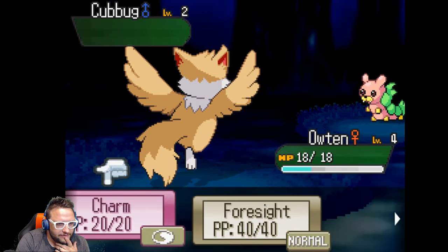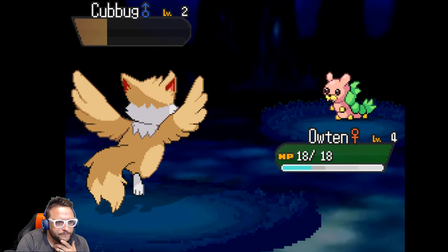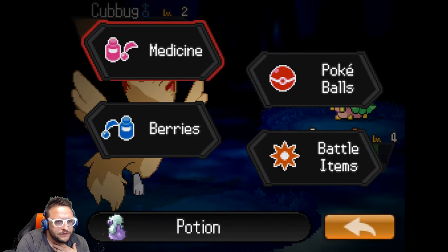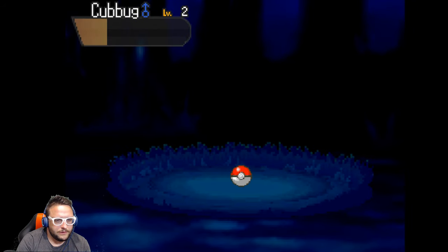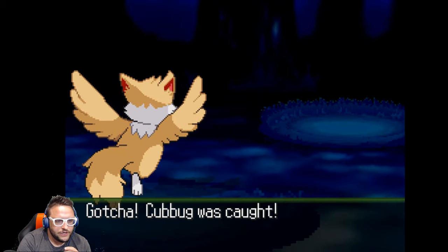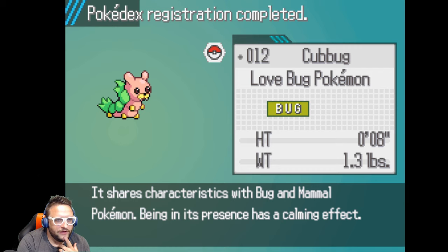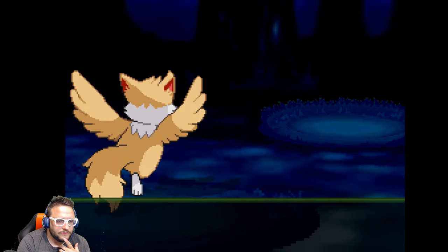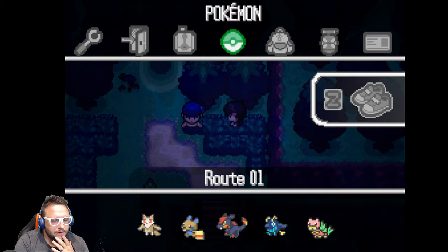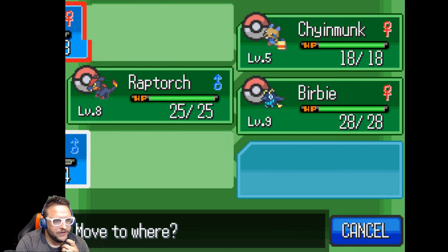Fight — Peck, hopefully not too much damage. Okay, hopefully that's close enough for me to catch him. Got him! Chubug was caught! Chubug's data was added to the Pokedex. It's just a Bug Pokemon that shares characteristics with bug and mammal Pokemon — being in its presence has a calming effect. No nickname. I'll put him in front now. It's Cubbug, not Chubug — duh, I can read. There's gotta be a Grass type.